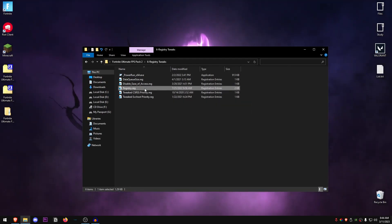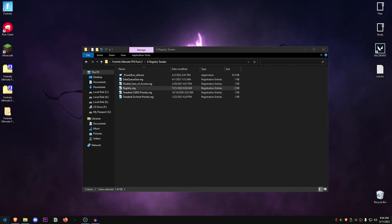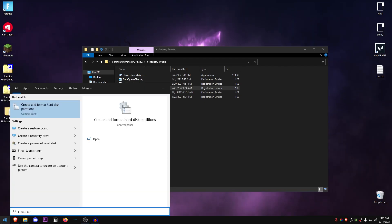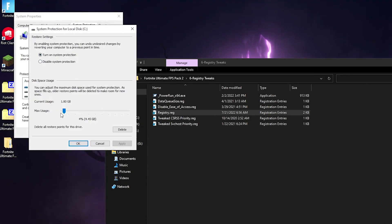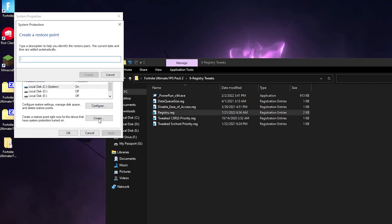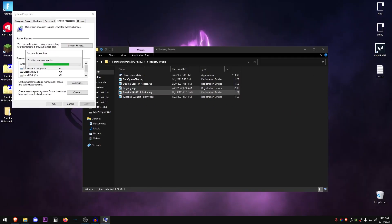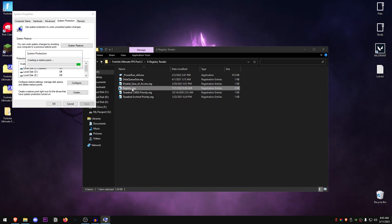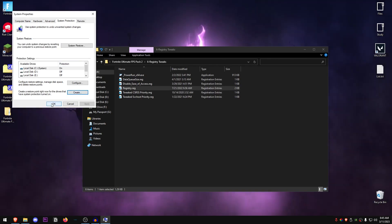This next registry tweak is more advanced optimization, so you may want to create a system restore point before applying it. To do that, go to your Start menu and search for 'Create a restore point,' open it up, select your Windows drive, hit Configure, turn on system protection, set max usage to around four or five percent, hit OK, click Create, name it anything — I'll name it 'restore' — then click Create. To use it later, come back here, click System Restore, and select the restore point you created.